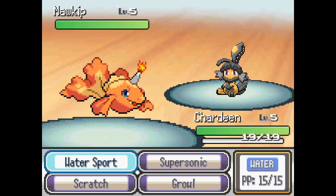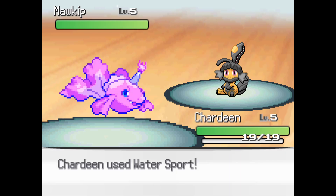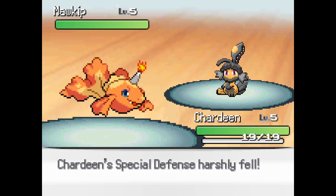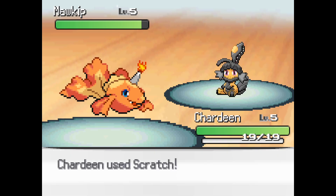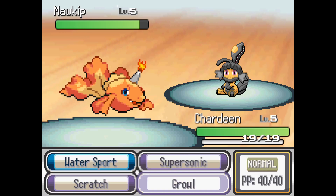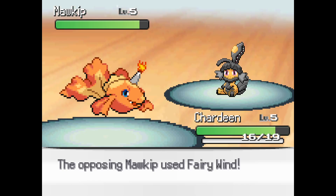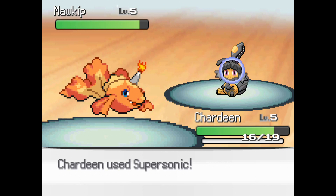Okay, let's see what we have: Water Sport, Scratch, Growl, Super Sonic. I'm surprised I didn't get a fire move. I think — isn't Maw Wild supposed to be part Steel? Okay, go for the tried and true Scratch. Of course you're a fairy in this game.